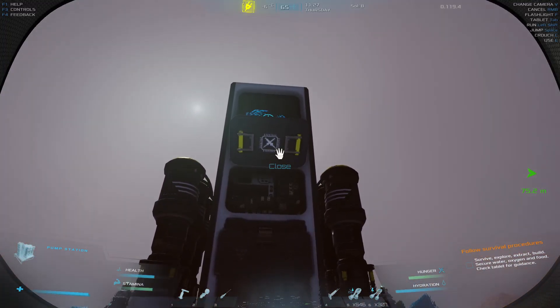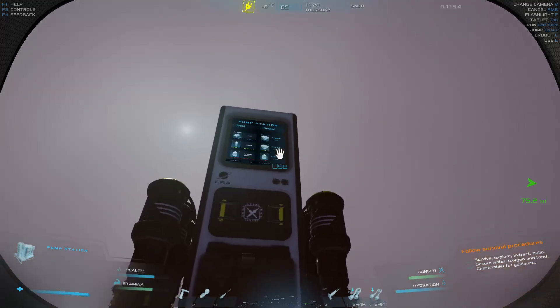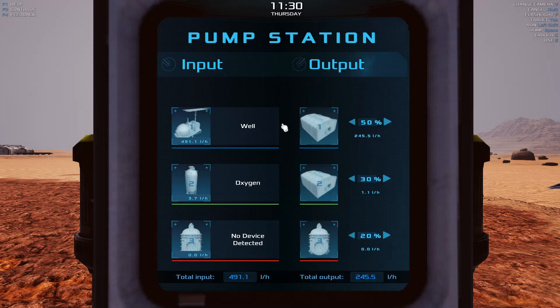Let's see what we've got going on water-wise. The well is producing 49 liters per hour. I'll just do 50% — I don't need 250 liters an hour. Oxygen is producing 3.7 liters per hour. There's no device attached for the methane. I don't know how much oxygen I need, so let's bump that up to 50%.